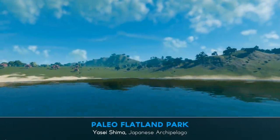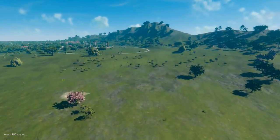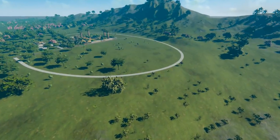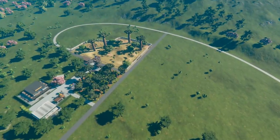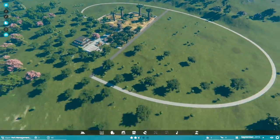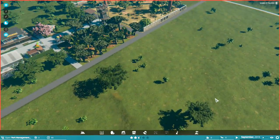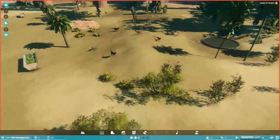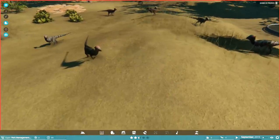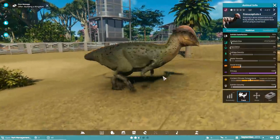Here we go! Paleo Flatland Park, Yaseishima. Got some Baobabs on the way — or Baibabs, however you want to pronounce it. I can see a viewing tower. It looks like we've been given a fairly basic park to kick things off with, which is probably good. I think we're going to pause it for a minute and just get to grips with what is going on, because as you can see there's a lot on the screen UI-wise. We're just going to go through it bit by bit. Do we have any dinosaurs? Yes we do — we have many, many dinosaurs. Let's just hit play just for a second because the dinosaurs are here and they're walking around.